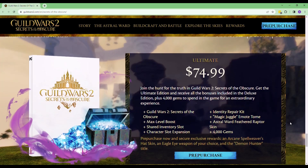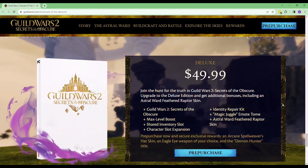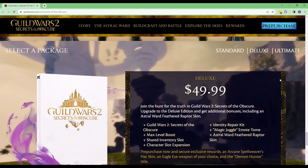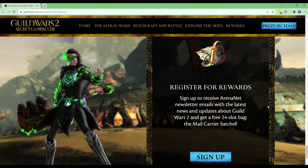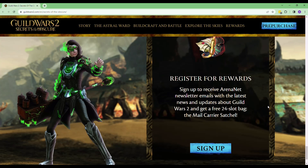Now the price breakdown. The ultimate includes some boosties, a shared inventory slot, a juggle emote, the raptor skin, and 4,000 gems. Seems pretty reasonable — just to get 4,000 gems, that's almost worth it right there. Deluxe, you do not get the gems and stuff, but you still get a lot of the good stuff, still get the emote. And it seems that if you pre-purchase, you get a title: Demon Hunter. The standard is pretty much everything you need — shared inventory slot, you get the expansion. You can also register for rewards, which seems like a good idea.